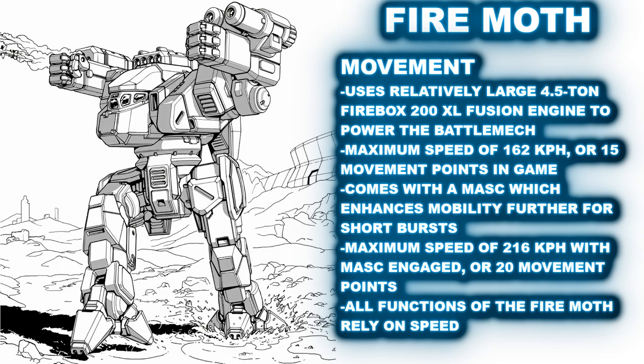Piloting skills are immensely important for the Dasher's survival, especially when fighting over paved ground or slippery surfaces like ice. One failed piloting skill roll could lead to disaster or the absolute destruction of the mech. While one might imagine its speed is only a strength, when misused in the wrong environment it can be a horrible weakness which could outright annihilate the mech and its pilot.